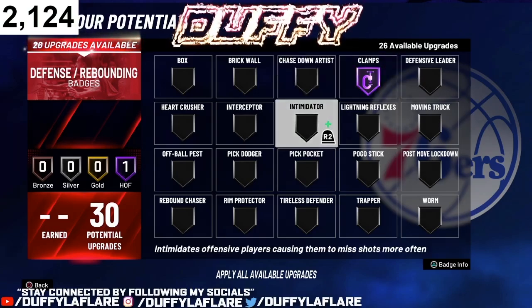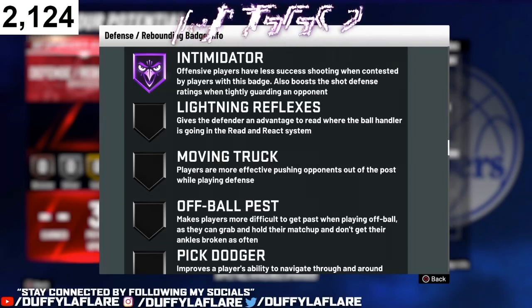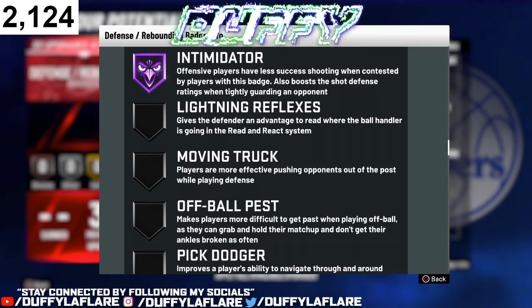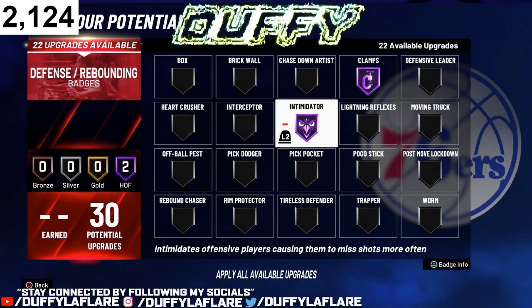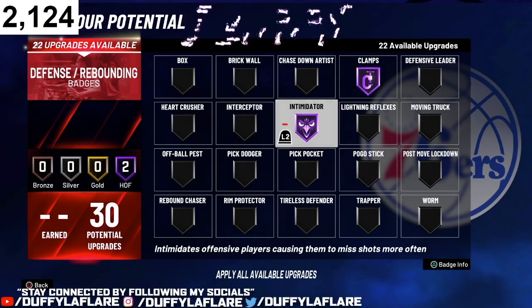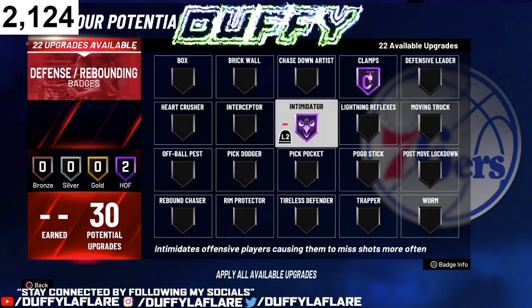Number two is definitely Intimidator. Offensive players have less success shooting when contested by players with this badge. It also boosts the shot defense ratings when tightly guarding an opponent. Basically, if you do not have Intimidator on and somebody pulls up near you, they're gonna make the shot. Intimidator makes people miss — this badge is definitely a necessity. If you do not have this on, they will score on you over and over. Intimidator helps make them miss all the time, especially when they're paint mashing.